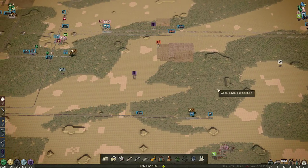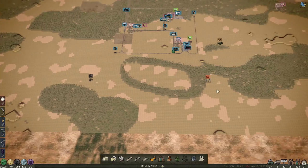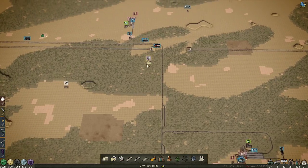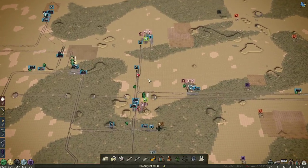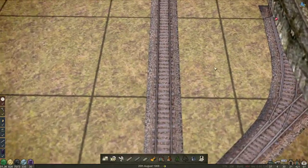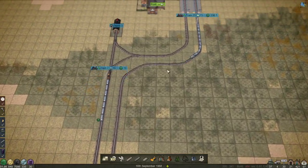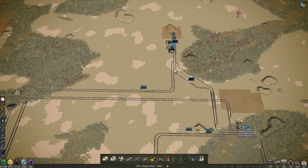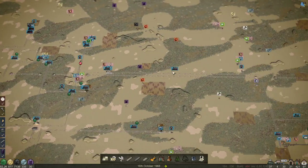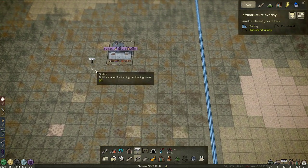I can't remember if we started using a factory. I kind of think we did but I'm not 100% sure. If we didn't, we didn't — in which case we'll use that factory right there. I thought we had a factory earmarked for production, I just need to find it. Okay, it doesn't look like we do, so we will start this factory and do this one with high-speed trains.